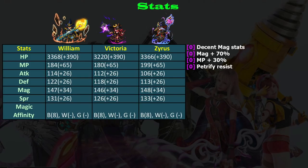Other than magic, William gets MP plus 30%, which is also the same as Victoria. But William has a huge disadvantage compared to Victoria: he doesn't have an MP regen passive. Victoria gets 5% MP regen per turn, and this is important.